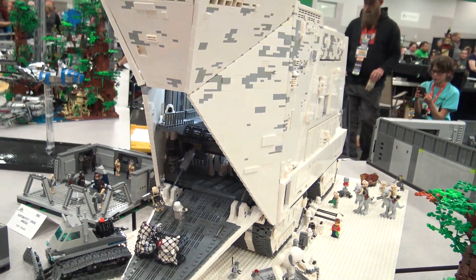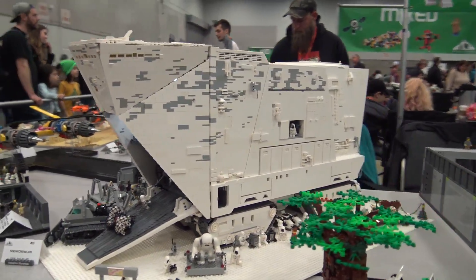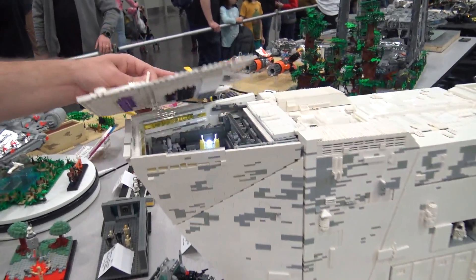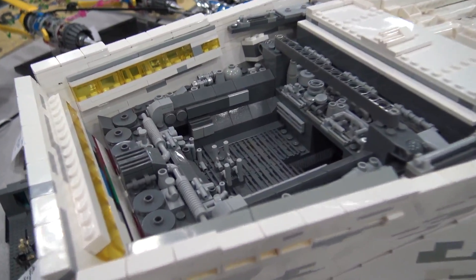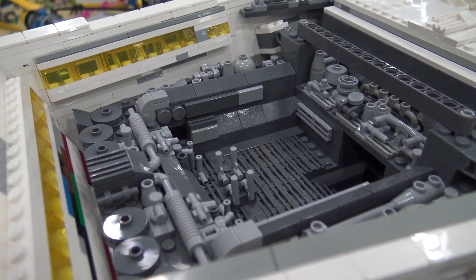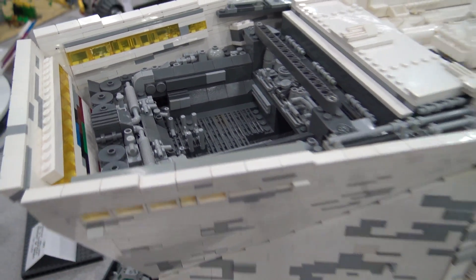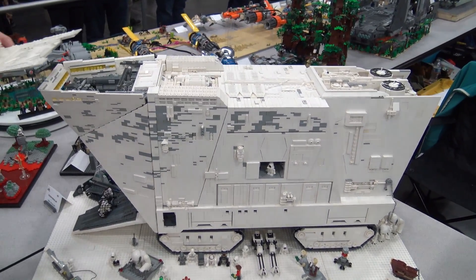Do the panels come off at all? Can you open up the inside? Yeah. The top part is detailed. I'll take out the cube light here — there would be two or three Jawas in there too, normally. And then the center has a lid that also comes off where there's just batteries and motors and the such.